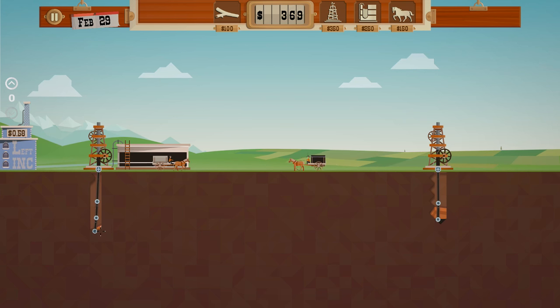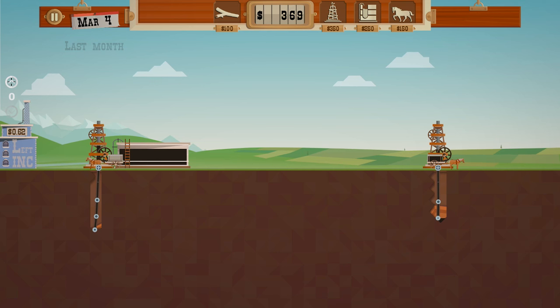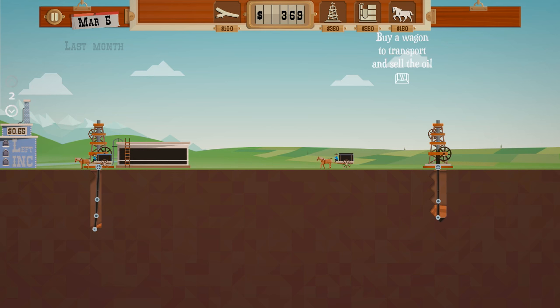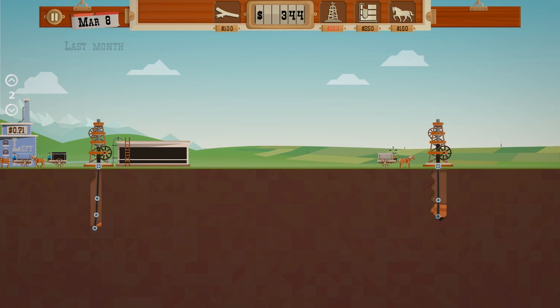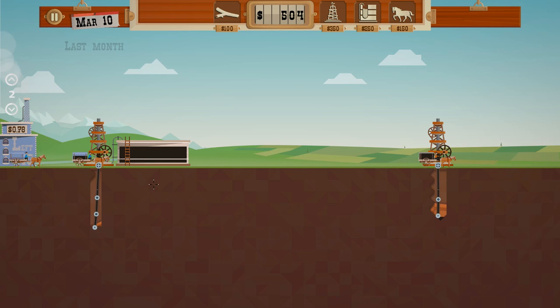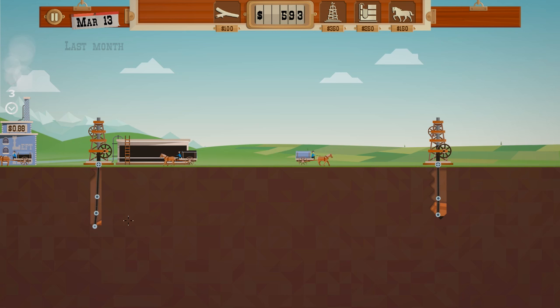How are we doing here? I wonder if I could take that pipe back. Last month - is the price going up? Very slowly. It is, and we're going to fill up our oil tank. We're going to buy another horse and have two emptying. You can change the numbers here, up and down, to how many you actually want going to the shops. Let's have all three go into the shop and just get it done.